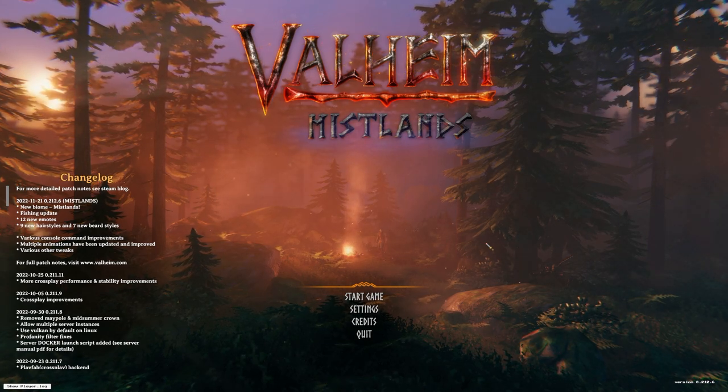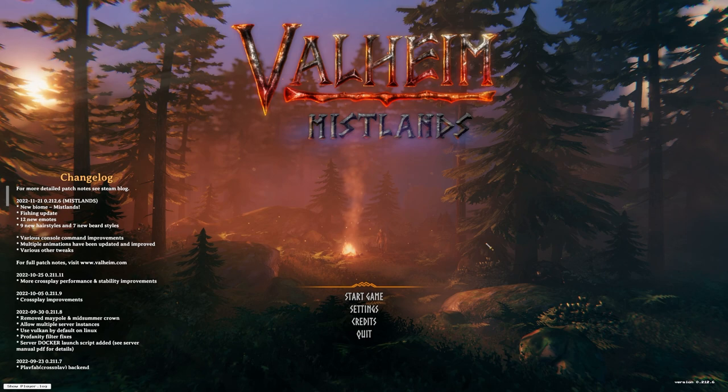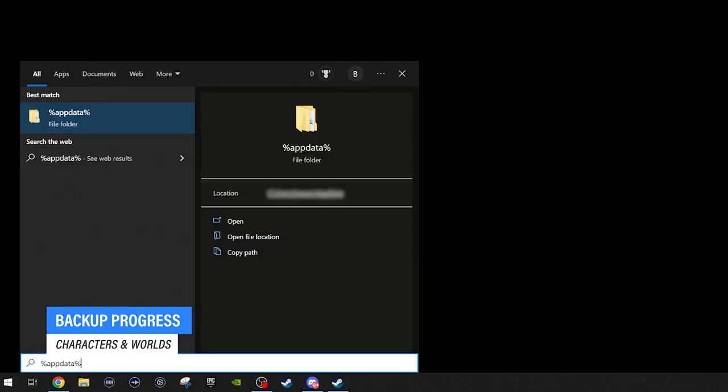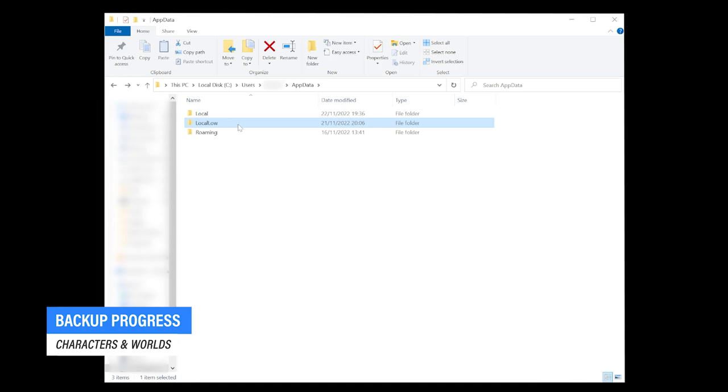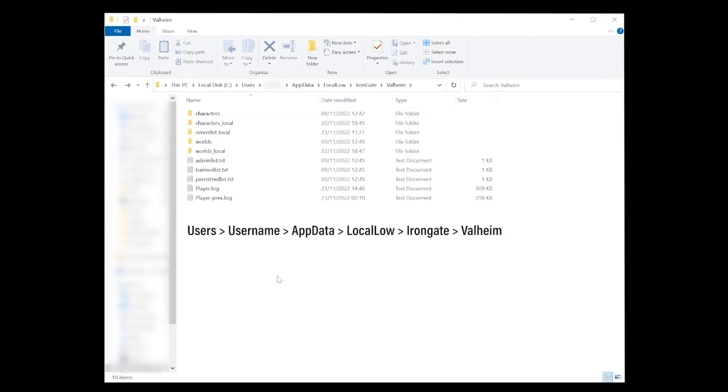Before you launch the game though, I definitely recommend you to first make a backup of all your saves for both your worlds and your characters, as the new patch might break them. To make a backup, press Windows and then type in %appdata%, press Enter, and then go to Local. Search for the Iron Gate folder, then Valheim. In this folder you will find your character and world folders for both the online or cloud saves as well as the local ones.